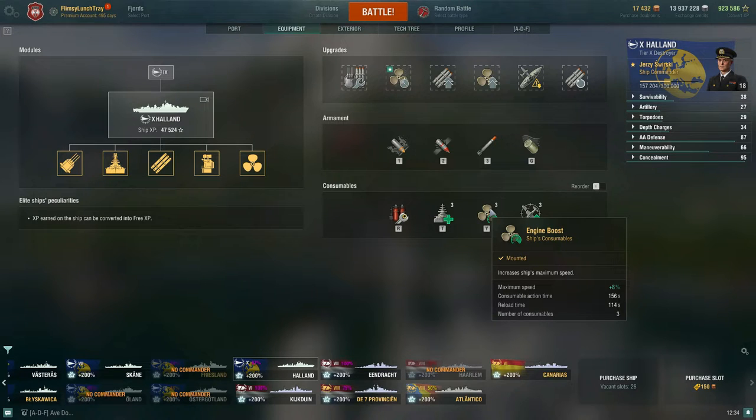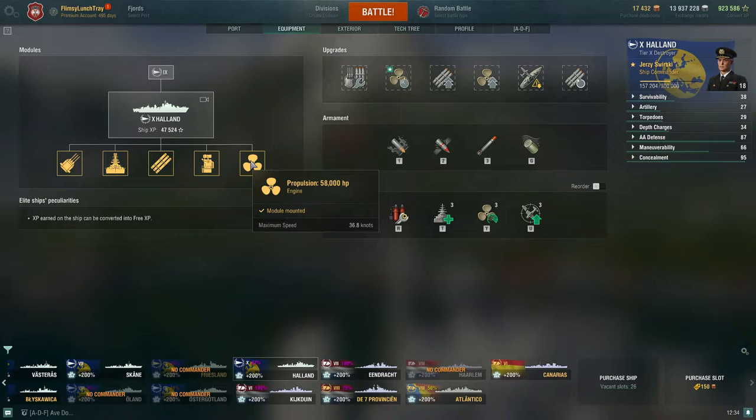The engine boost gives three charges and a +8% maximum speed increase. The fastest Holland can go is about 39.7 knots combining the Sierra Mike flag and engine boost — unless you take a certain commander skill that can push it slightly higher.